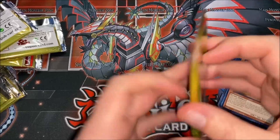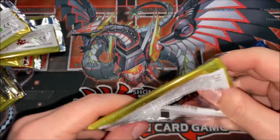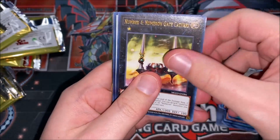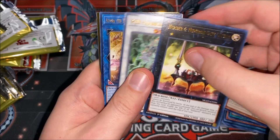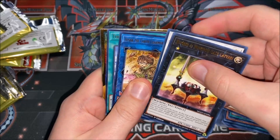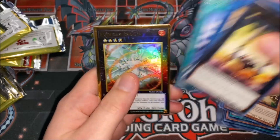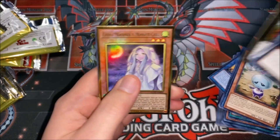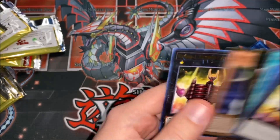We have the Eldlitch Golden Lord alternate art — that's pretty cool, I'm not gonna lie, that looks really nice. And our last pack — can we get some last pack magic? Omega. Oh, we got the Earth Charmer — and Snowy Canvas! Another Evil HERO Zorothug Lagia, and another Moonlit Chill.